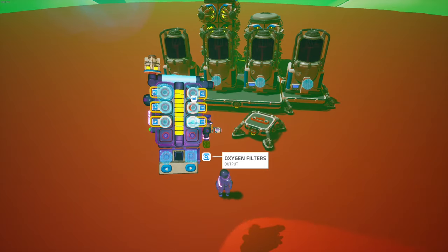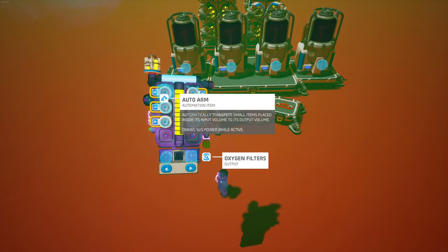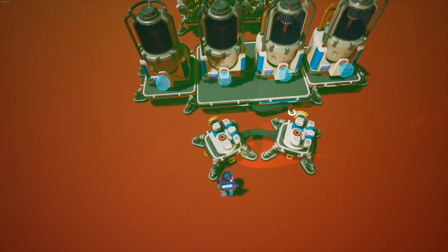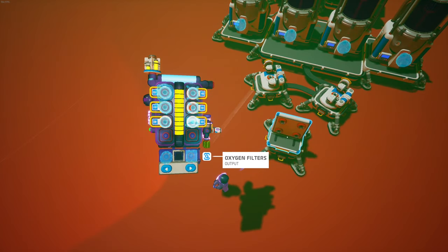You're going to grab a medium platform A, put it down like that, then put an auto arm on each of them and connect them both to power.